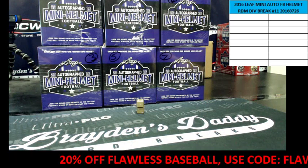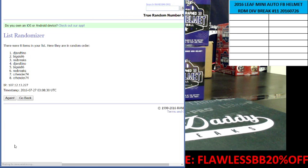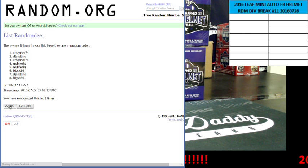Here is random.org. We got Big Sis for two, W for two, CR for two, and DJ for two. So here we go three times. One. Two. And the third and final time — Big Sis up top, CR on the bottom.